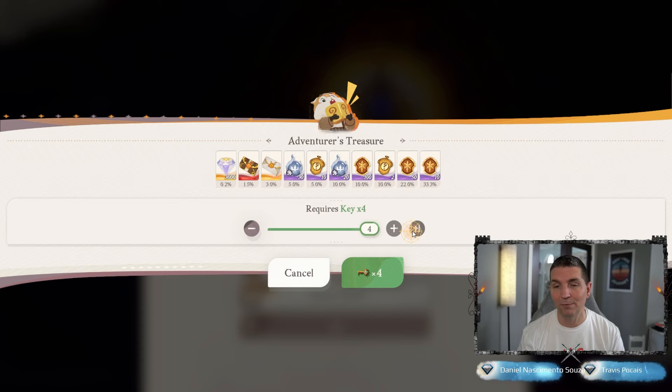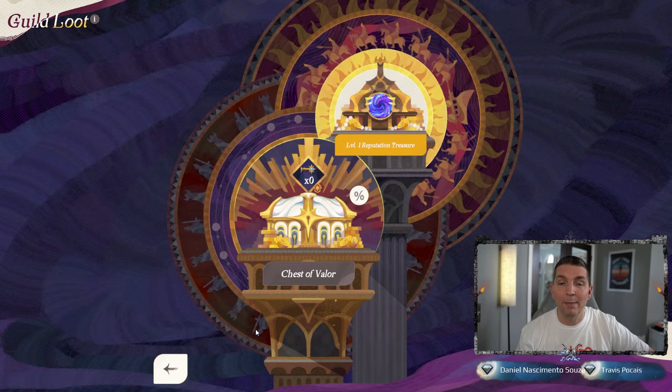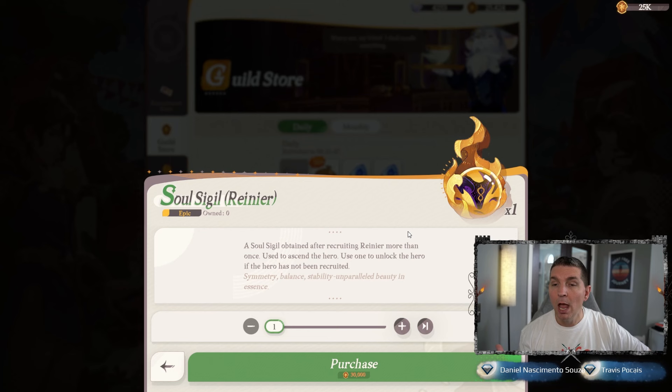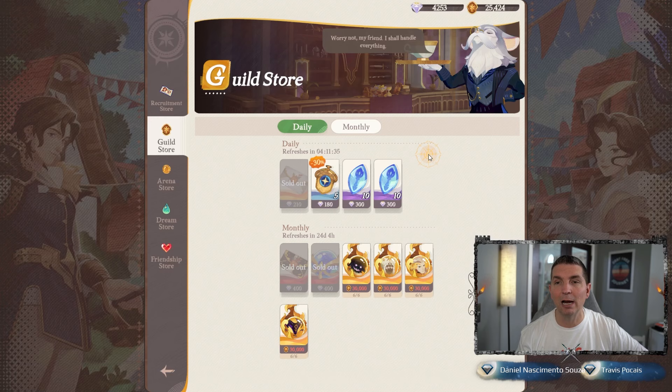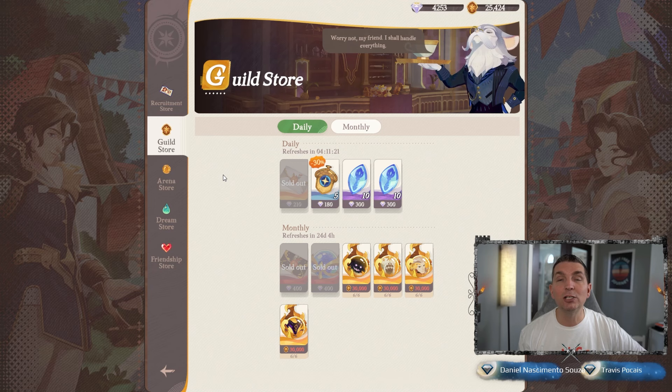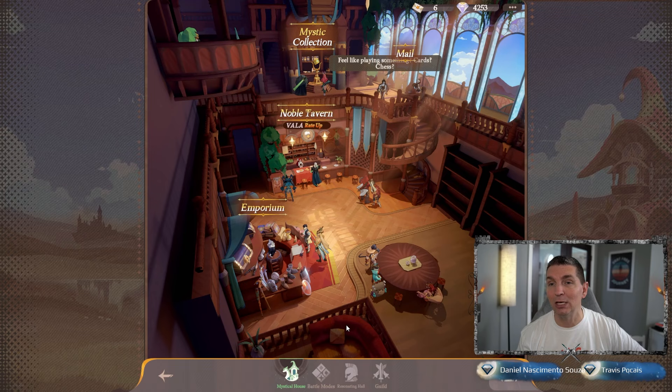I buy the Adventurer's Chest out of here — four keys — boom, we get another 70 guild medals. Unfortunately not a great reward out of there, but we could get the diamonds or a couple other things. With those guild medals, we are looking to build the guild heroes right here. Looking at a copy of Rainier — this is probably the strongest hero we have right now in AFK Journey. We're about 5,000 away in the guild store. The guild in AFK Journey is just an absolute game changer — you have to farm here as much as possible, as fast as possible, because these are where you get the really strong heroes.